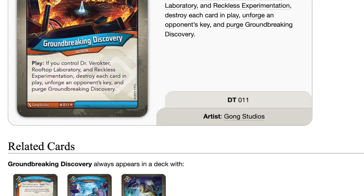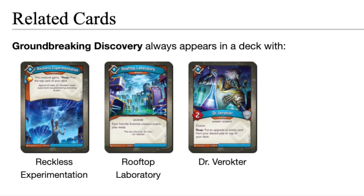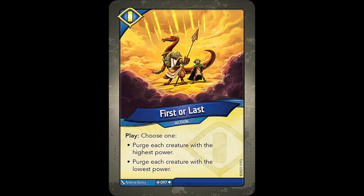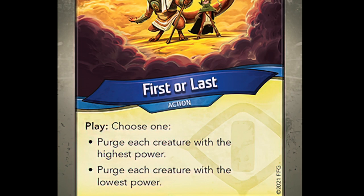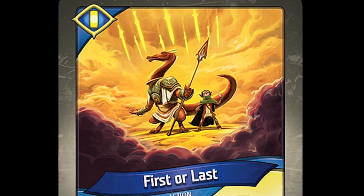There's Groundbreaking Discovery, an action that always comes with Dr. Vroctor, Reckless Experimentation, and Rooftop Laboratory. And last for Logos is Forgive or Forget, one of the classic Dark Tidings choice cards that presents you with the option of either archiving two cards of different types from your discard pile, or purging up to two cards from a discard pile. Sanctum has a brand new purge card in the form of First or Last, another choice card that lets you either purge each creature with the lowest power or each creature with the highest power. Timing is key when playing this card to ensure you don't hurt yourself more than the opponent.